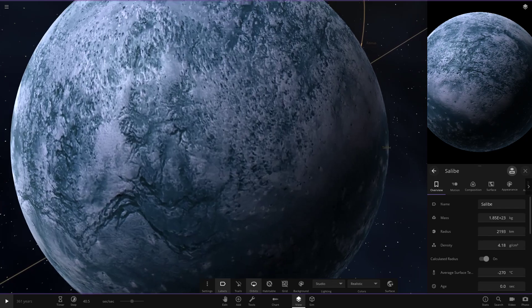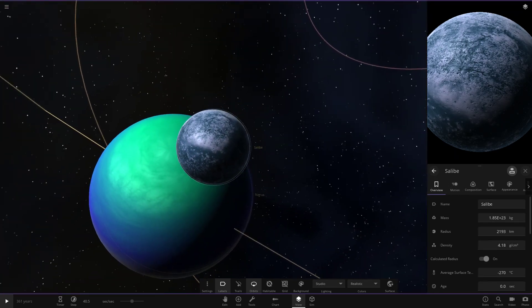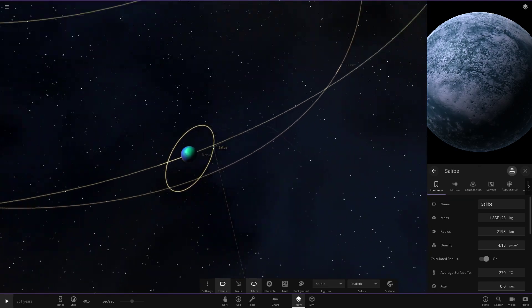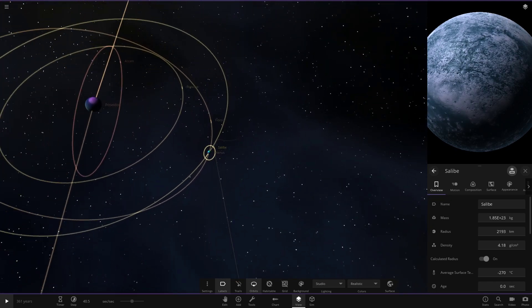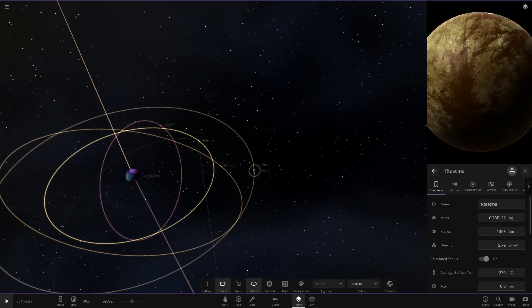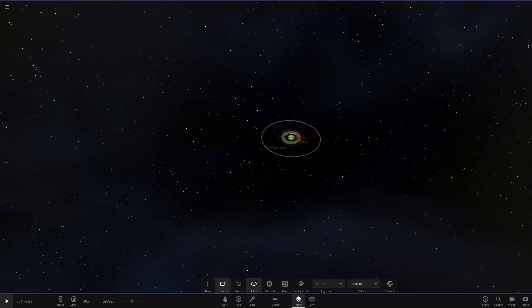Then we've got another moon called Salby. It's going for a blue and white color scheme, and interestingly it's a moon of a moon — orbiting Neres rather than Poseidon directly. And that looks to be all the moons done for this system.